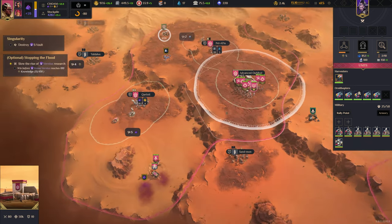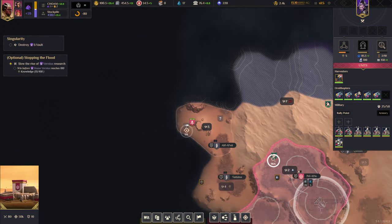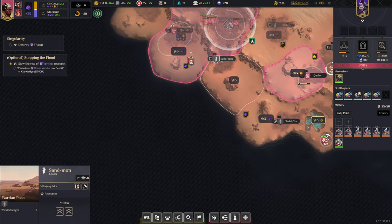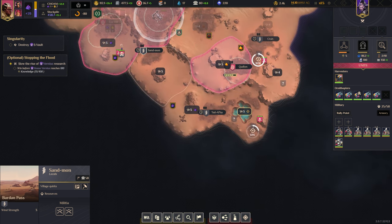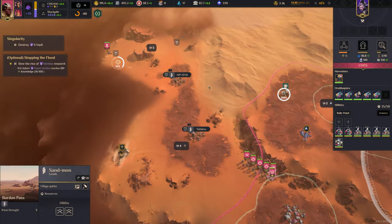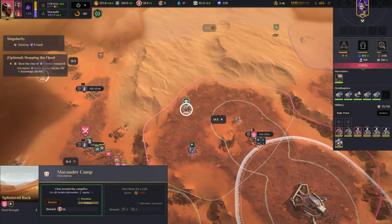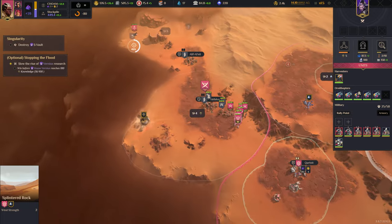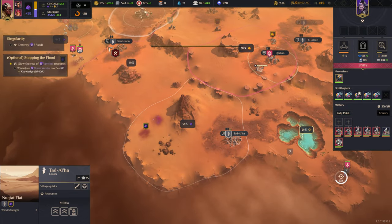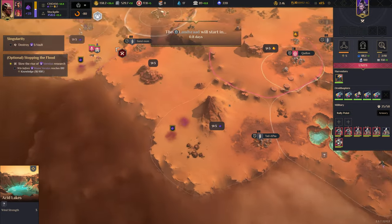Let's grab this base next. Just need to be mindful of sanctuaries. This could be a good sanctuary, actually. This base doesn't seem to have any kind of intrinsic bonus. Oh, this is a spice base — we definitely need that.